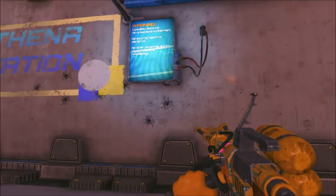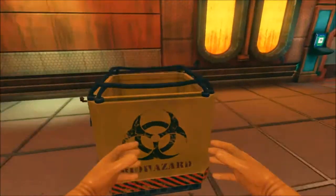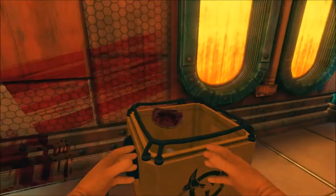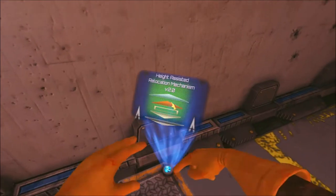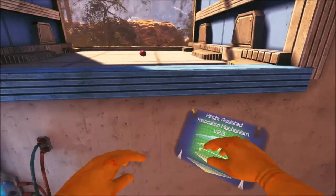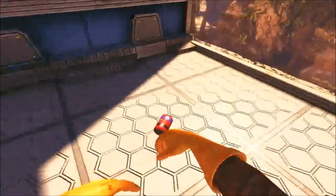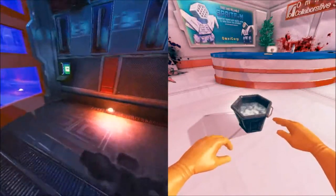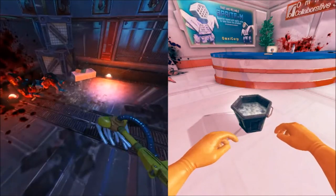And for the real obsessives, each level features a bunch of paperwork where you can use a mixture of investigation and educated guesswork to determine what happened in that level and how each employee died, in order to earn bonus points. For players who enjoy exploration and uncovering mysteries, a lot of levels feature secret areas and unique items — most of which are references to other games and movies — that can be collected as trophies. Also hidden in levels are literal easter eggs, and notes from fellow janitor Bob who went rogue. Tracking Bob down using the clues found in his letters awards you a bunch of unique items and unlocks a large secret area to explore.